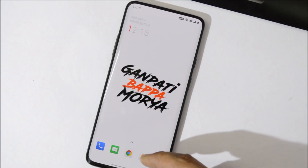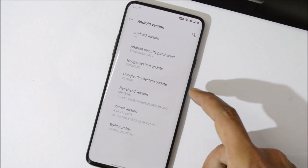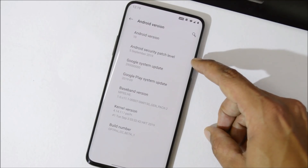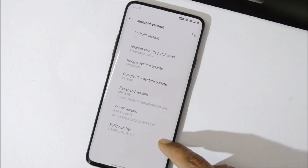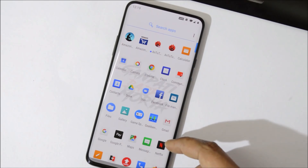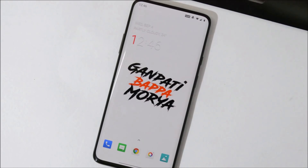The device has successfully booted up. Let me show you the software information. Android version is 10, which is Android Q. Security patch is 5th September 2019, so we have the latest security patch. Build number is OxygenOS Open Beta 1. After upgrading from Android Q Developer Preview 5, there is no effect on data — everything remains the same including internal storage.